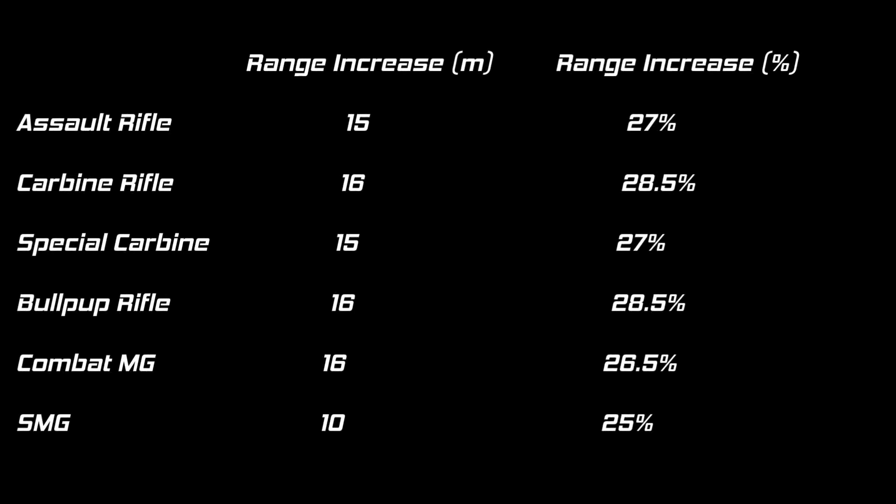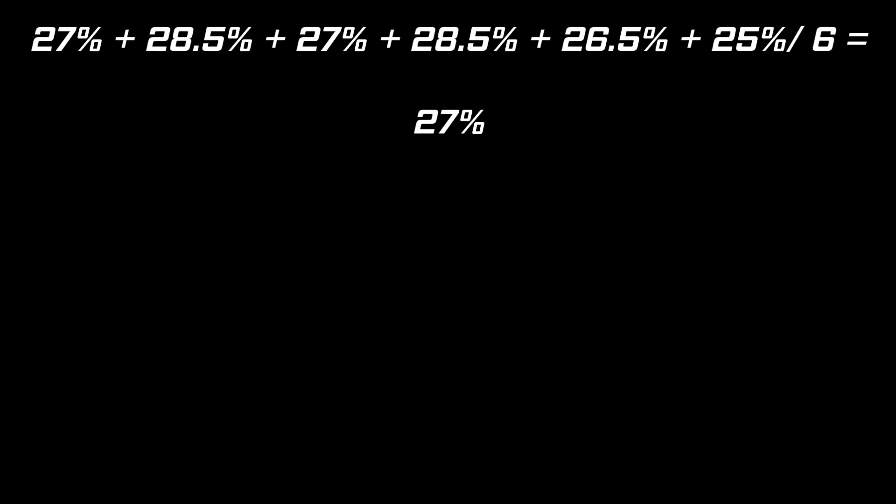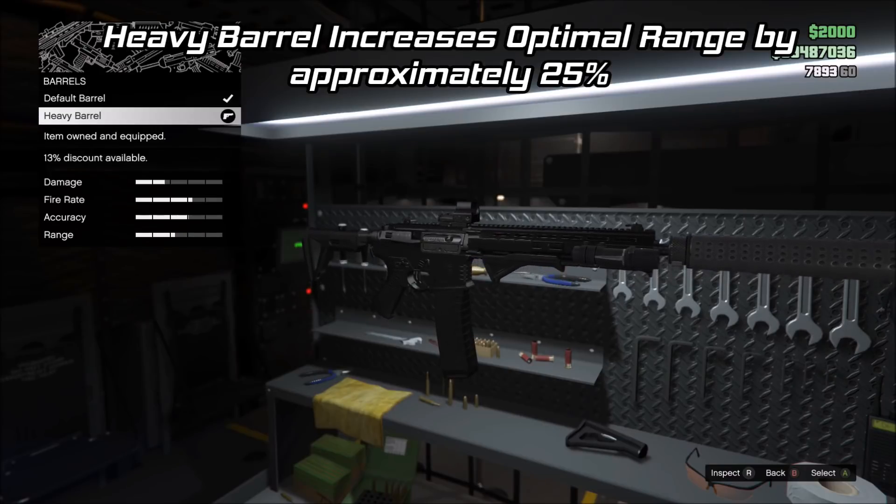Now that we have all of the results, let's put all the information on one table to compare everything. Despite the flat range increase for all of the assault rifles being practically the same, the SMG's lower optimal range getting less of a range increase indicates that the heavy barrel increases range by a percentage value, not just a flat number. My percentage values are a bit all over the place due to human error, but averaging the percentages across all weapons calculates to around 27%. Since 27% is an odd number for game programming, I'd say the heavy barrel increases optimal range by 25%, with the overestimation due to human error.